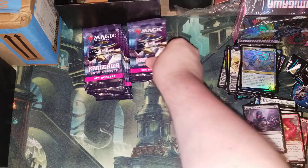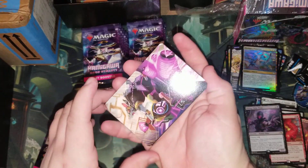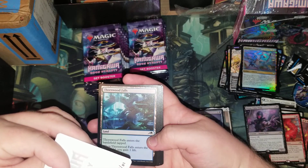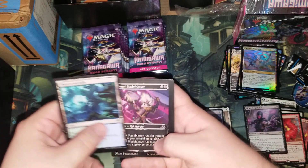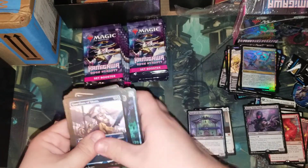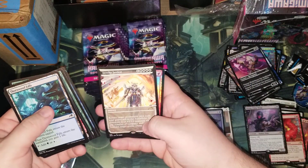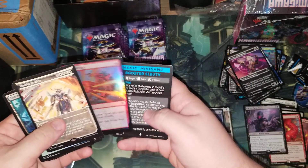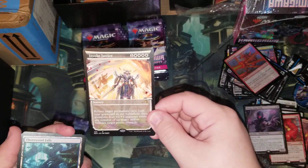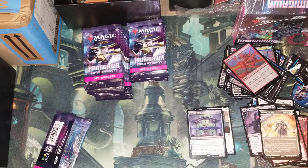All right, we're definitely past the halfway point. Oh, this is Nashi, Moon's Legacy Scion — the rat that Tamiyo adopted. Then we have Blade Prowler and Overrule. And oh, Invoke Justice — that's a nice looking card. I foil that — done. I can see that being very playable, very playable indeed.